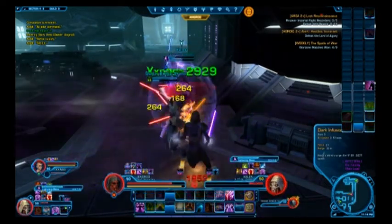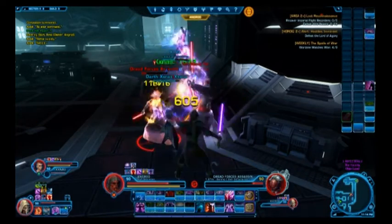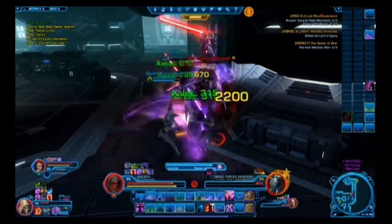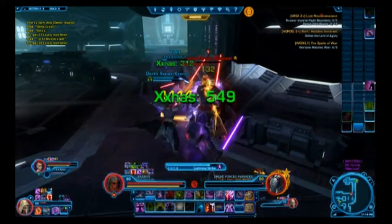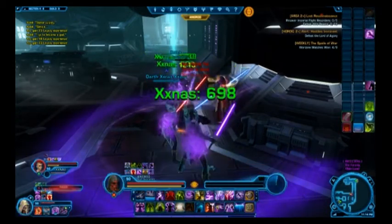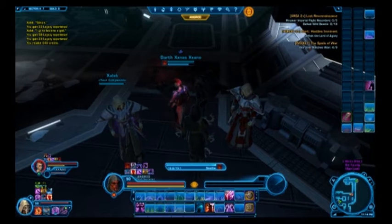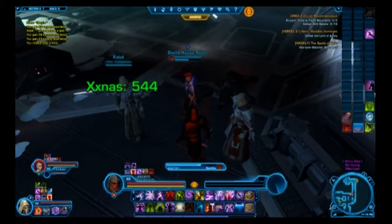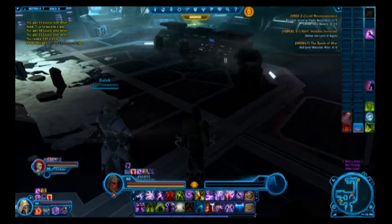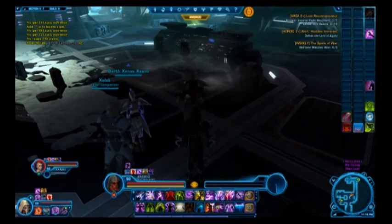My companion died. I think Captain CC's are in order. So we need to recover Imperial flight records and defeat wild beasts.